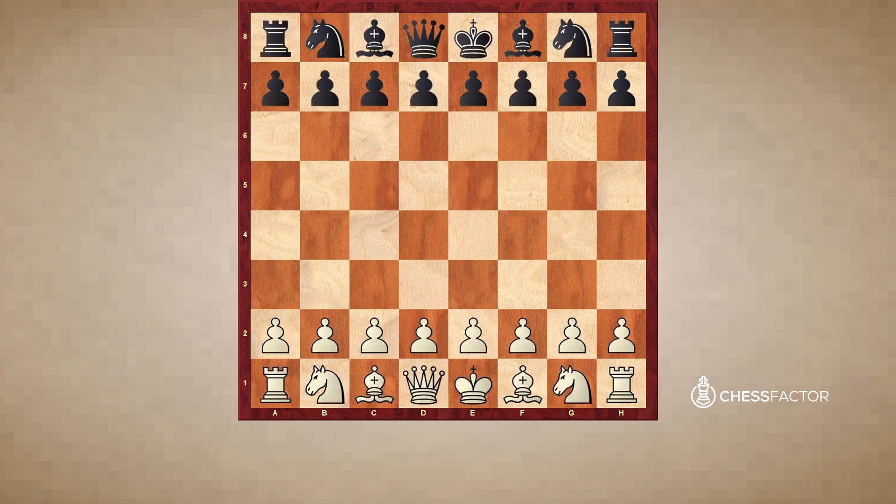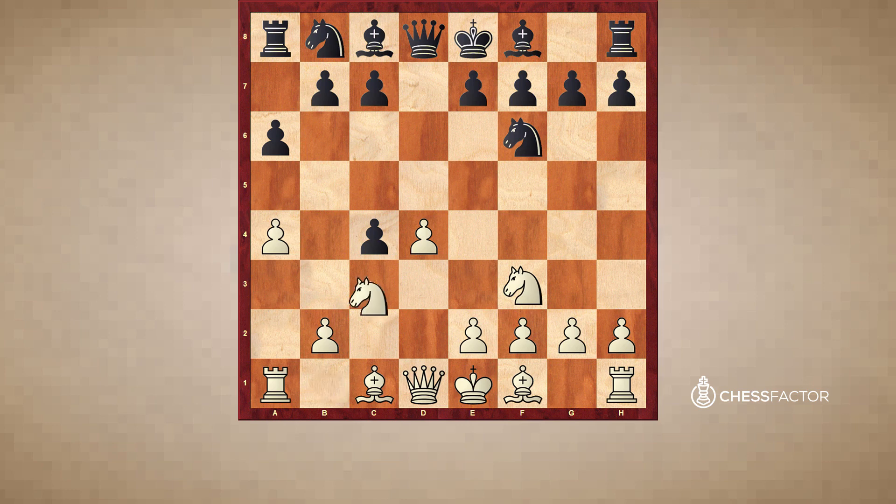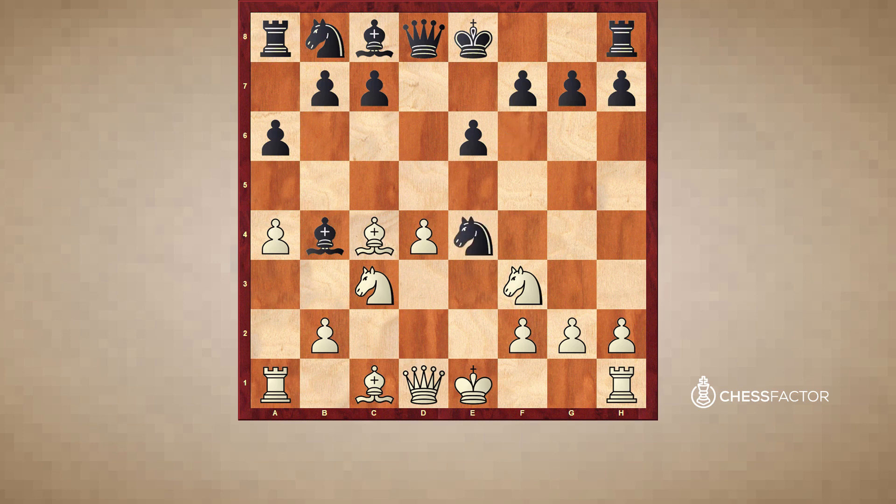Another nice example of a positional sacrifice of a pawn is from my game in 2012 against the German Grandmaster Philipp Schlosser. The game started with d4, d5, c4, dxc4, Nf3, a6 — a rare move, but we don't want to focus on the opening part. After Bb4, we have a sort of Vienna opening but with a4, a6 included. Bc4, Nxe4, short castle — White is giving a pawn for better development for long-term compensation.